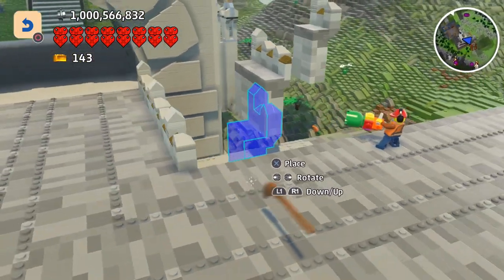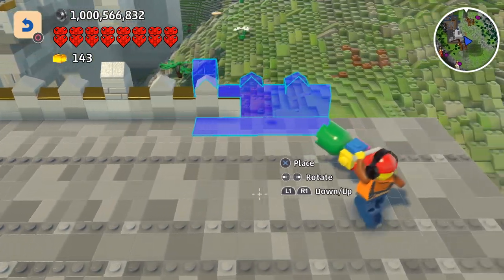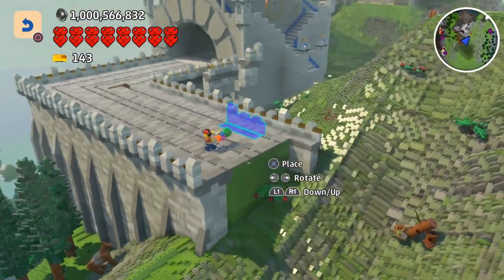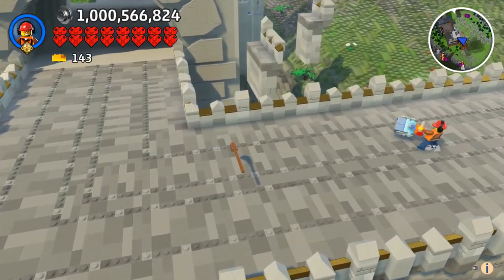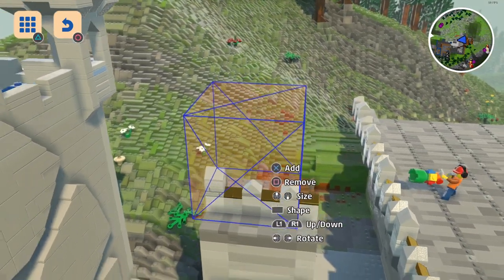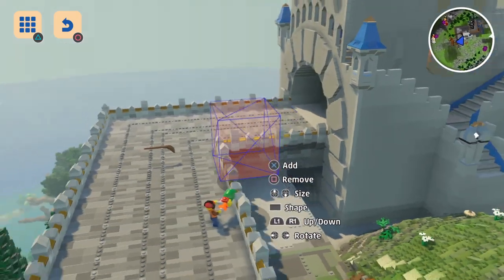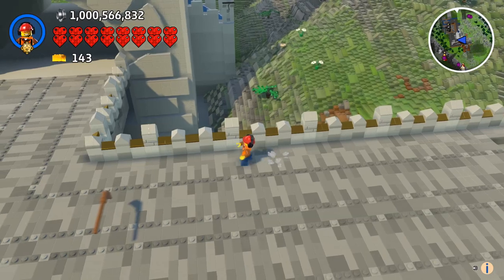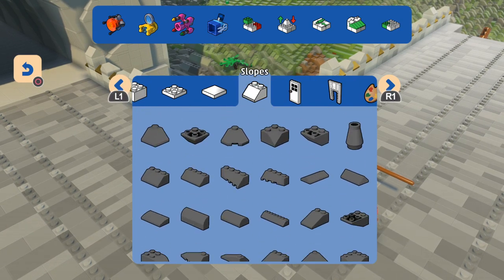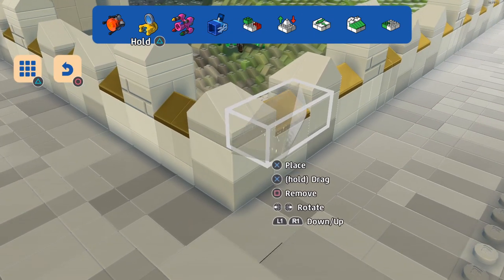Yeah, there we have it. Alright, I think that'll do for now. And what I'm going to do is just quickly delete these - I don't need them there for the moment. Alright, there we go, I've done it. Last thing I need to do - maybe make this bit look more like a corner. And to do that it's going to be simple enough - we're just going to put one of these on the other side.